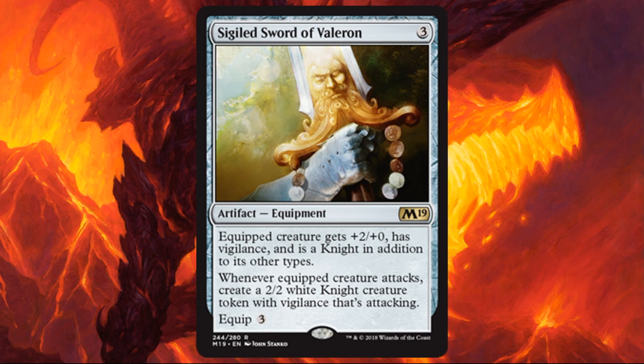Sigiled Sword of Valeron is the last card we'll look at. It's not necessarily the best thing in the world if you're already behind, but if you're in a board stall or trying to pull ahead, this could be decent. Reasonably costed at 3 with 3 to equip — you put it on a creature, give it a power buff and vigilance, and also make knight tokens. Even if the creature dies, you can move this to one of your tokens and still find value. It's very persistent and hard to deal with — if your opponent doesn't have an answer, they could be in trouble.